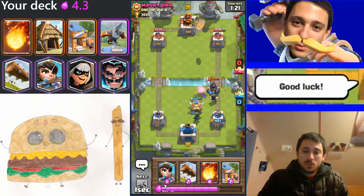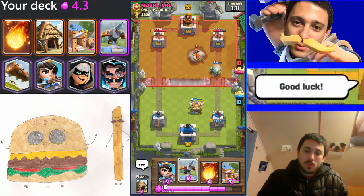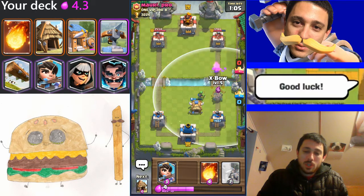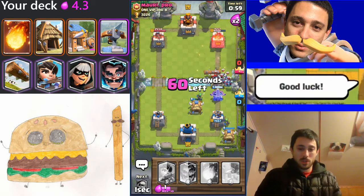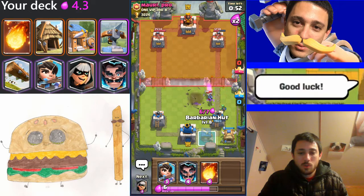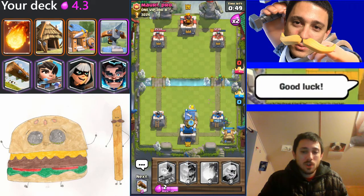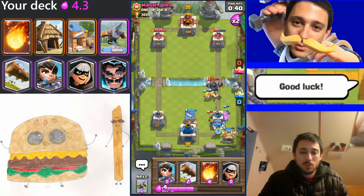He must have gotten the mega knight recently. I'll go ahead and bandit — that should do a decent job. I've got the log in hand so I'm going to log that goblin barrel; as usual that's a direct counter, shuts it down for a positive elixir trade. The bandit charges in and hits the wizard, which is good for me — that finishes off the wizard with the help of the spear goblins. Let's put down another expo — we're now in double elixir time. Let's get down some barbarian huts; the spear goblins and princess tower will take care of that. I'll place it up here so it's safer and less susceptible to spells.